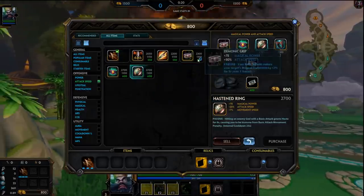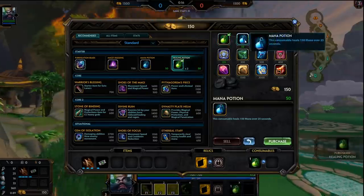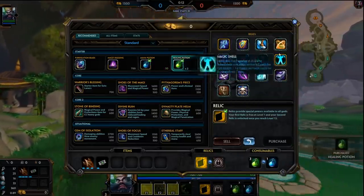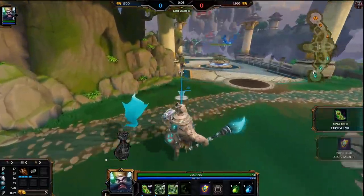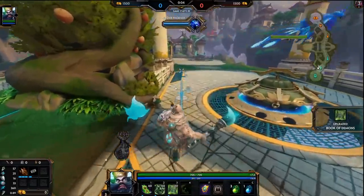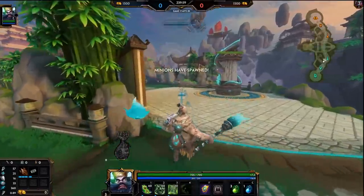If you didn't read the title, we are doing auto-attack Xionkui, which is the funnest way to play this man. The reason for that is his little ghosty goo counts as an extra auto-attack and it can apply to all kinds for full damage. Everything else it applies half damage, so Hunter's Blessing works on it but again half damage — so it's not amazing, but it's the funnest way to play this character.